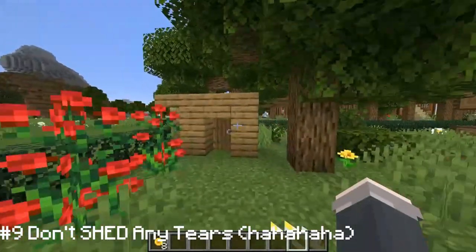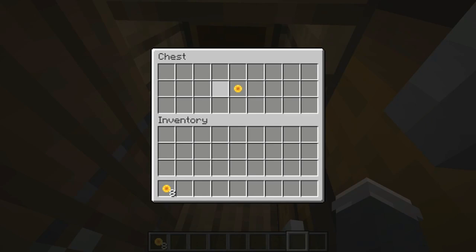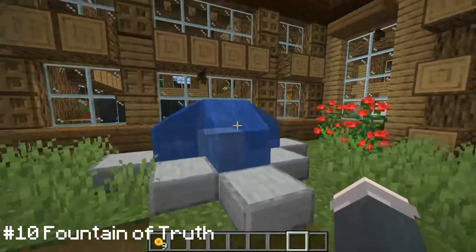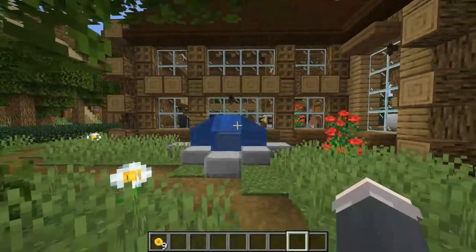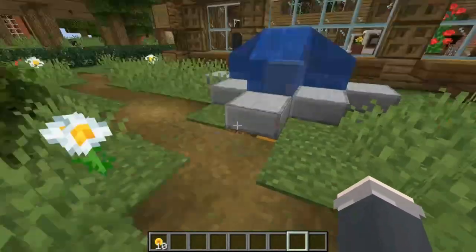Moving on to number nine, going to this gorgeous shed. If I just crawl under here — these are just decoy chests — actually behind the door, no one thinks to look there. That is the ninth coin of 20. Right over here is number ten, just a lovely little fountain with nothing suspicious going on, but boom — this was one of the less hidden ones, but nobody's going to look under there.